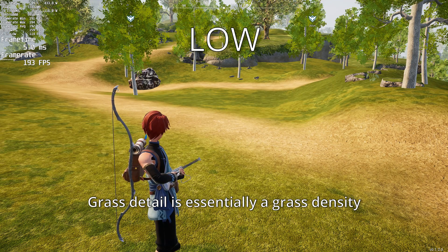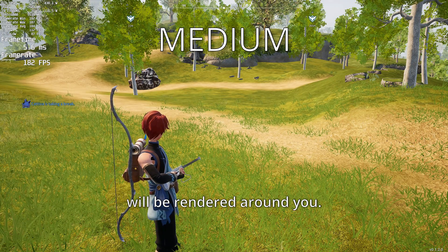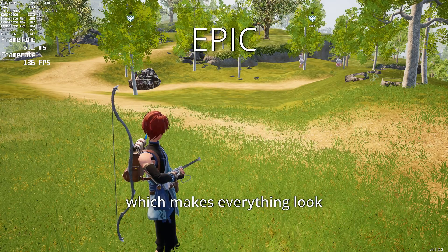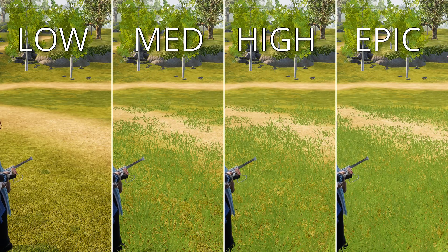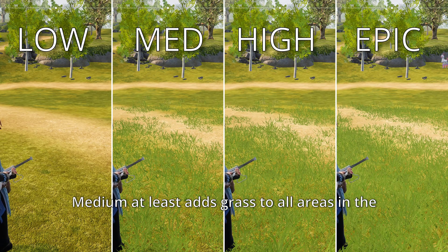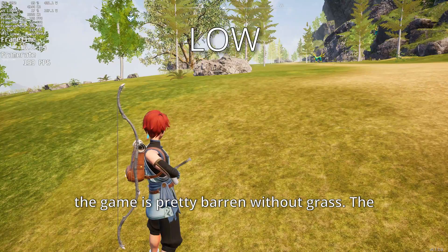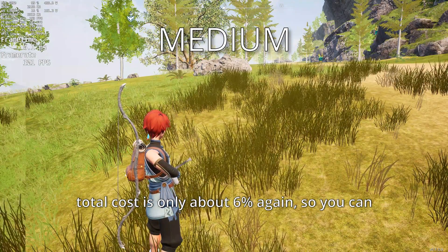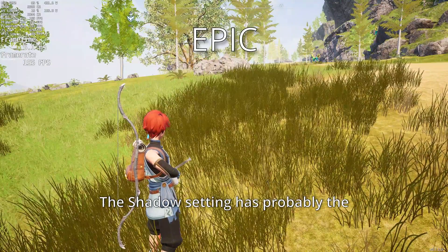Grass detail is essentially a grass density setting. The higher the setting, the more grass will be rendered around you. On low, there's only grass in select areas, which makes everything look very awkward and incomplete. Medium at least adds grass to all areas in the game, so I'd at least recommend medium because the game is pretty barren without it. The total cost is only about 6%, so you can probably afford to turn it up a bit.